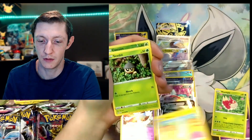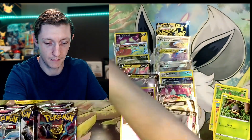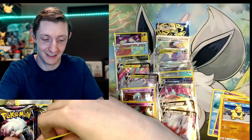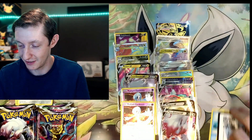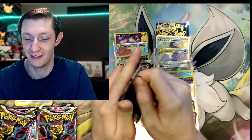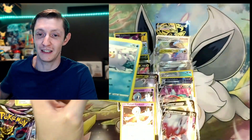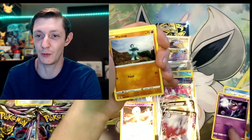Wurmple, Tynemo, Cascoon, and a Shiftery. Positive thoughts. Aerodactyl, please come through — I need that, I love that card. I want the Aerodactyl. Please, by the end of this year, be in this box. I've been waiting three months for this.